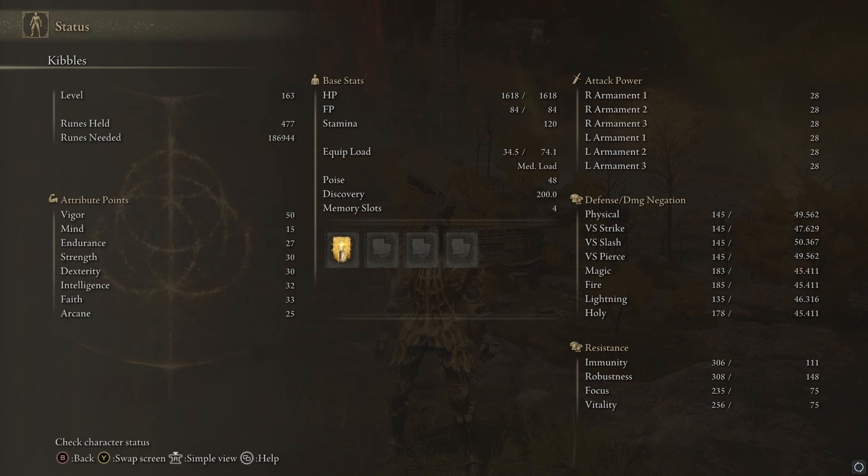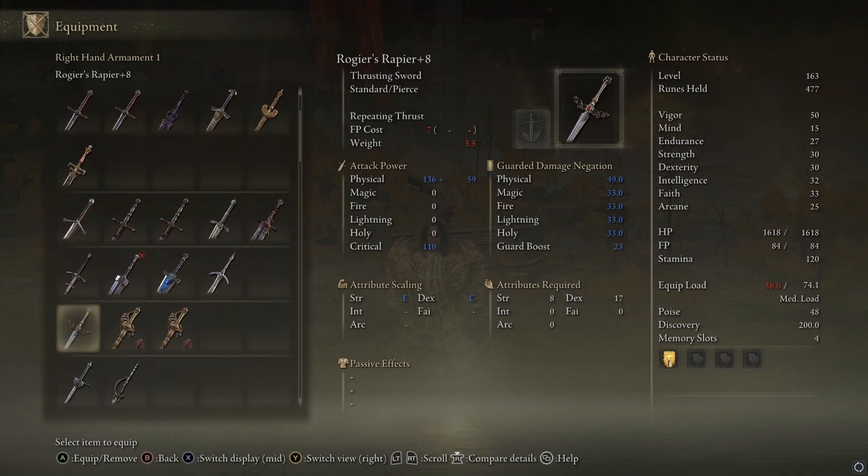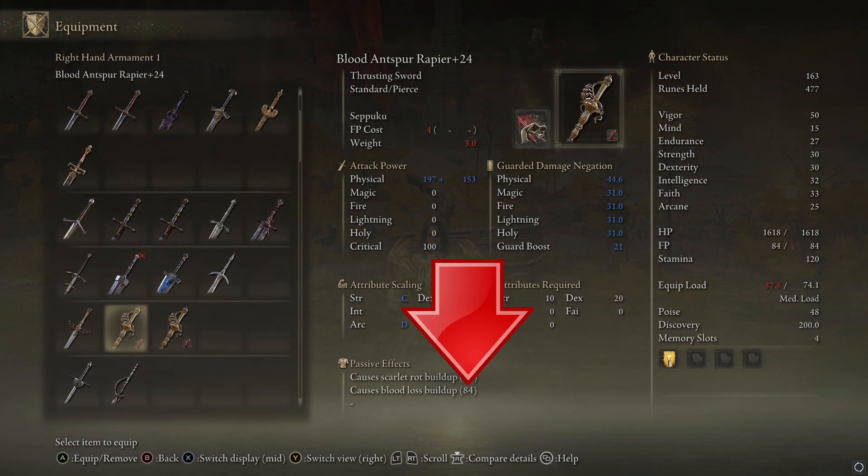That 308 is the only number you really need to keep track of. It means I can take 308 points of blood loss buildup before I bleed. So when I use this Blood Ant Spur Rapier, it does 84 buildup every hit. Swing again, another 84, and another, until it hits that 308 threshold and the bleed activates. The same logic applies to rot, poison, frostbite, sleep, and madness — it's all just based on your relevant immunity hitting that collective number on the bar.